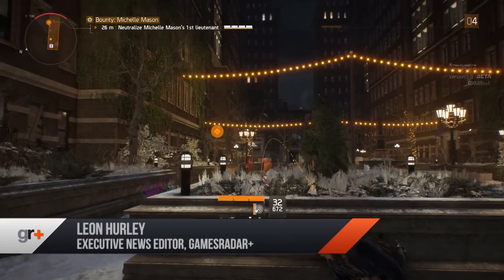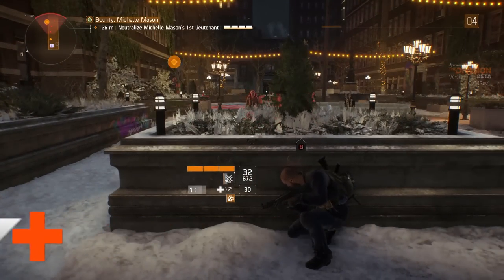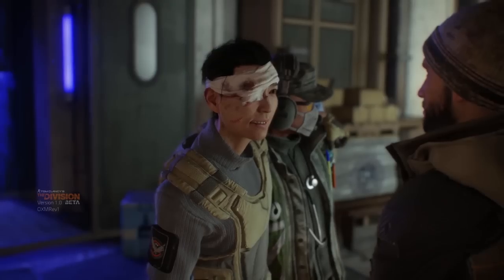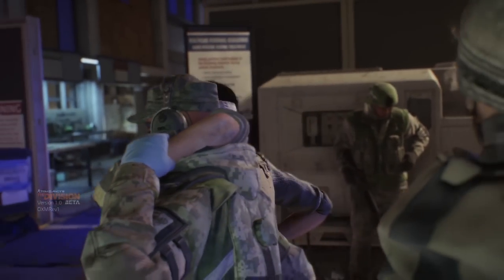If you're planning to spend the weekend saving New York in a Division Beta, then you might want a little help fighting off the bad guys, staying alive and getting all the best gear. We've been playing it ahead of the weekend and collected 11 essential tips to help guide you through your first few hours as a newly activated agent.